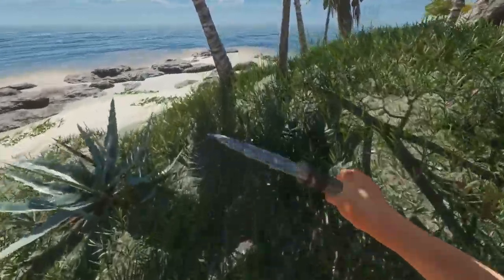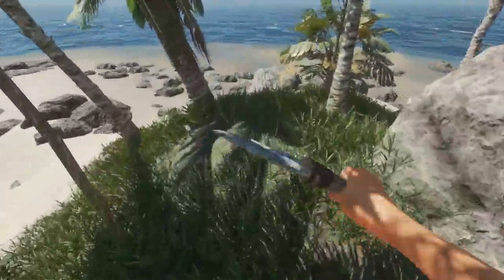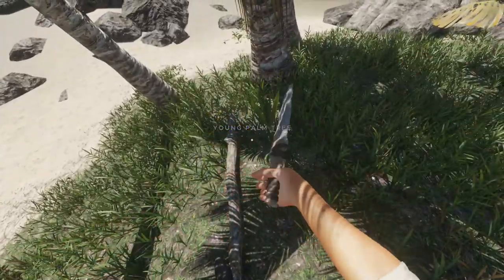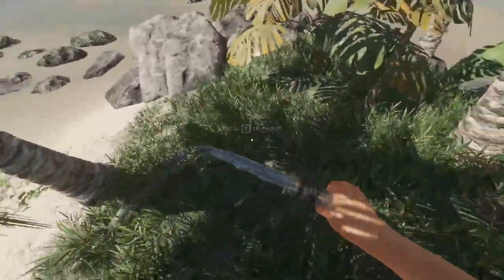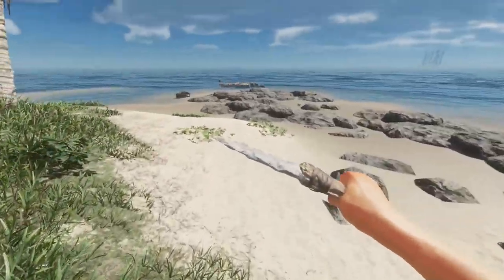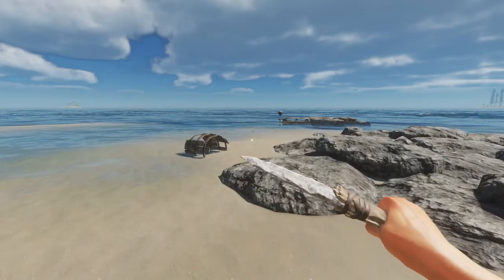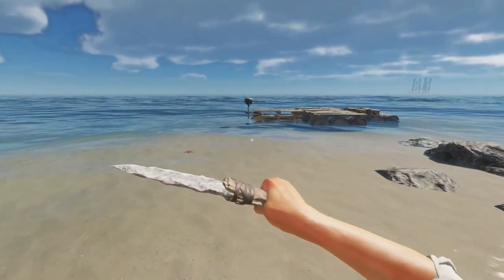There are quite a few yuccas here - actually two yuccas. If I can find two more that would be nice. There we go - got a full stack. Let's head to the next island. This gyrocopter, man - it's so very good.